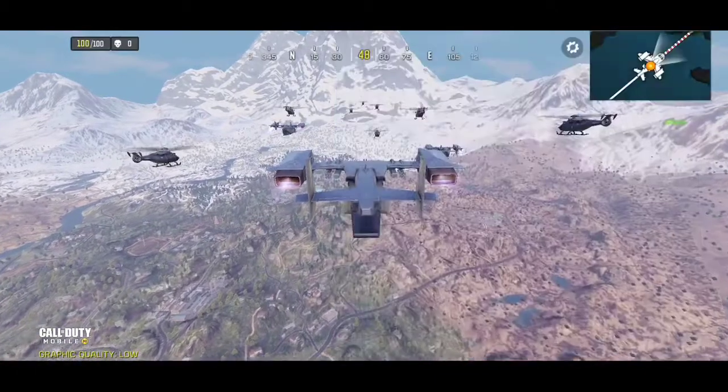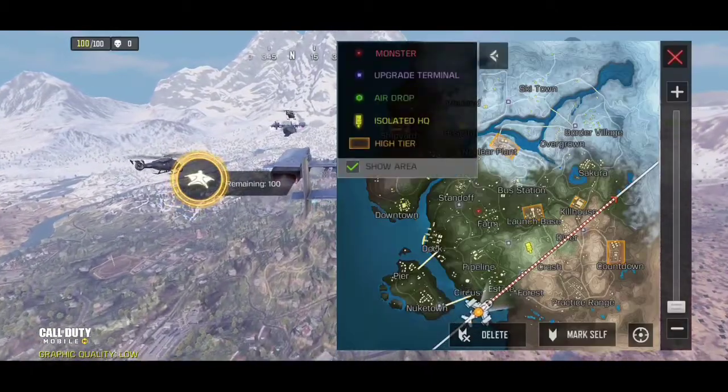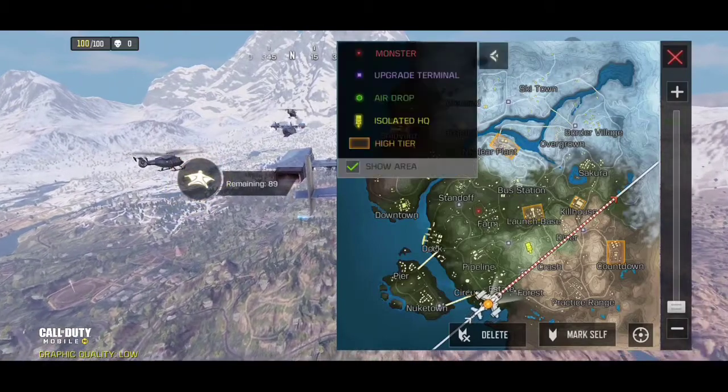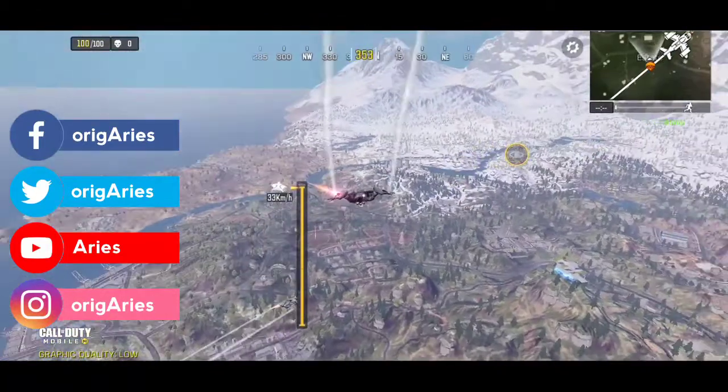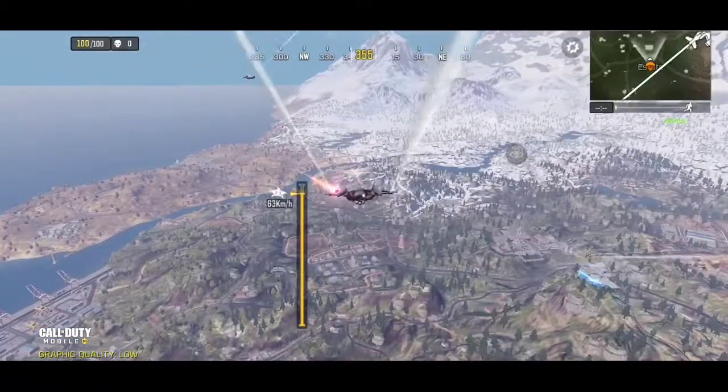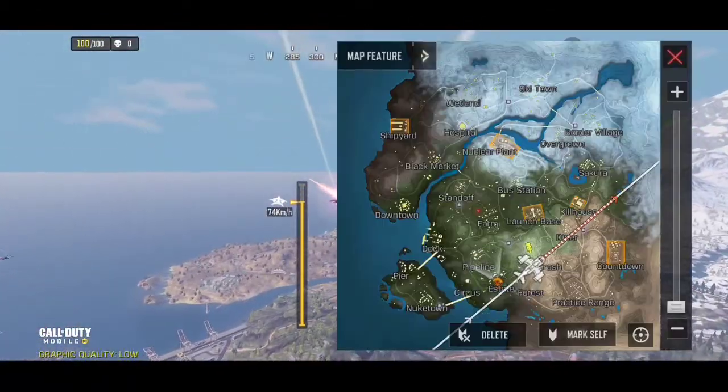The battle royale map is much bigger now than the existing map in Season 6. If you open the mini map you will see a yellow square in certain areas, which means a high-tier zone that will allow you to get great loot. Don't worry, we're gonna explore some areas in the battle royale.